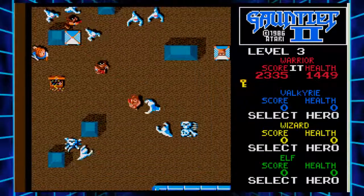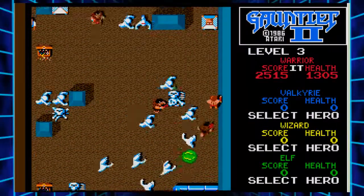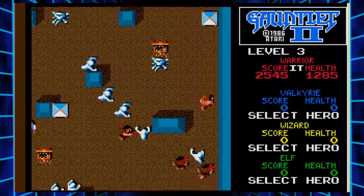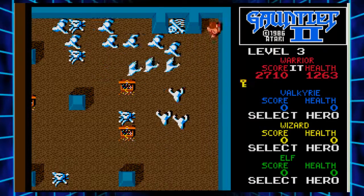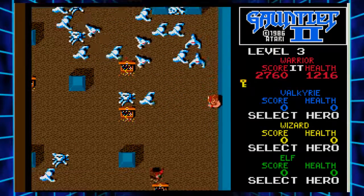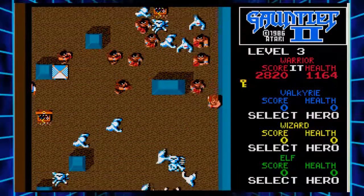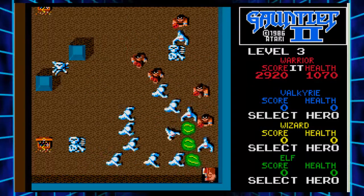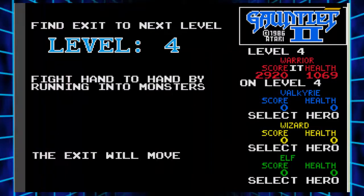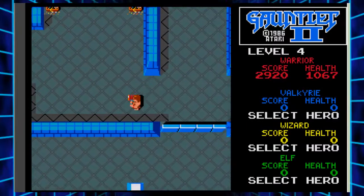One of the things I'm finding is that in Gauntlet, the first seven levels were the same, and after that they were picked randomly from a pool of levels. Gauntlet 2 seems to do something fairly similar, but it starts being random at about level five or six. The other thing is it rotates the levels — it's great because it means you're getting something new every time. Even rotating the level doesn't sound like it would make it that different, but it can make a huge difference.